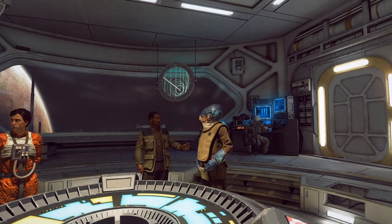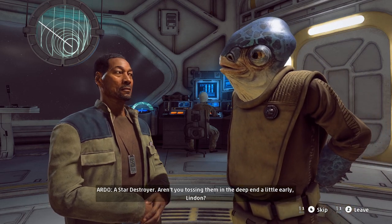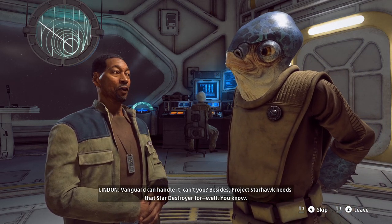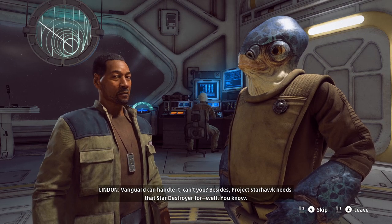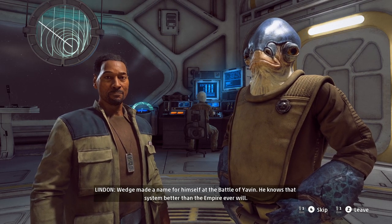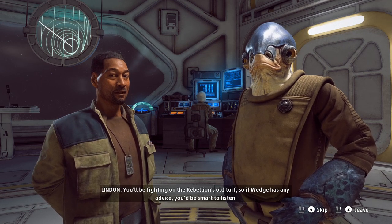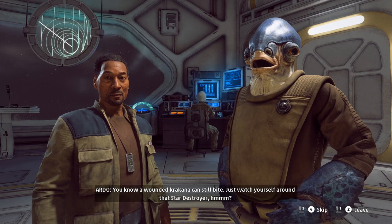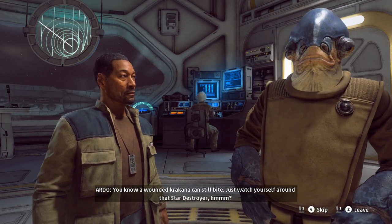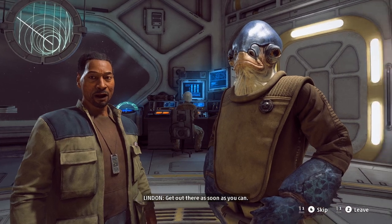Alright, that's the briefing. Lyndon and Otto — let's see what they have to say. 'A Star Destroyer? Aren't you tossing him in the deep end a little early, Lyndon?' 'Vanguard can handle it. Besides, Project Starhawk needs that Star Destroyer.' Wedge made a name for himself at the Battle of Yavin — he knows that system better than the Empire ever will. You'll be fighting on the Rebellion's old turf. 'A wounded Krakana can still bite — just watch yourself around that Star Destroyer.' That's some nautical term, from Mon Cala.